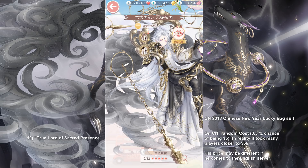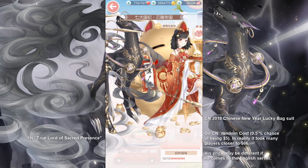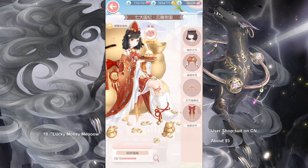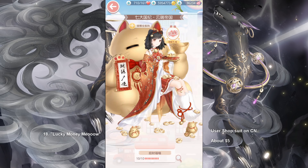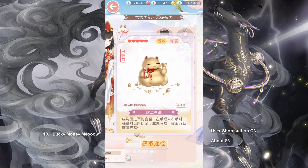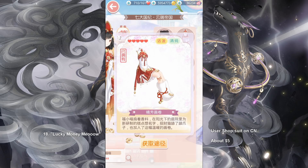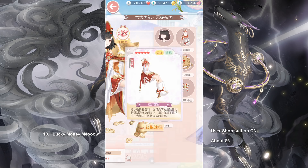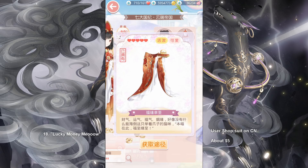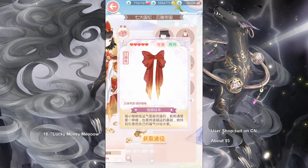I just think his tail works very well as a dark smoke screen for some reason. Next up, this is a cat suit — it was a user suit on the Chinese server for about $5. It has this giant cat statue that's supposed to bring you fortune, as well as a sleeveless pose for the body and legs, and the sleeves themselves are the arm poses. This bow goes on her waist slash back.